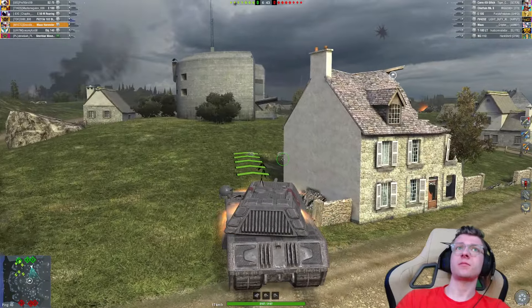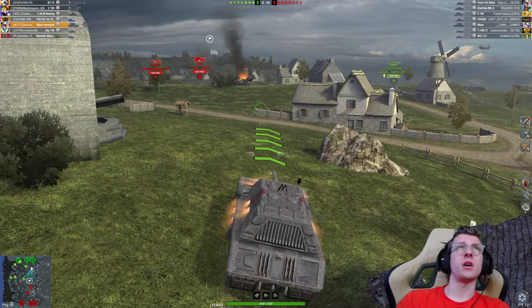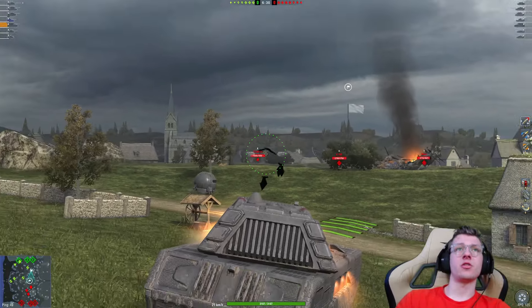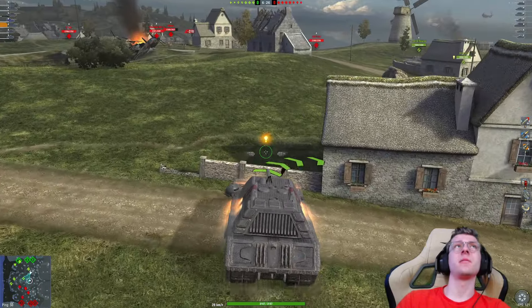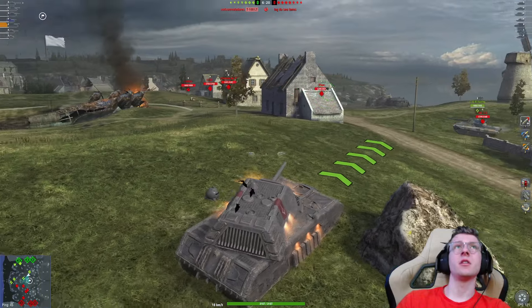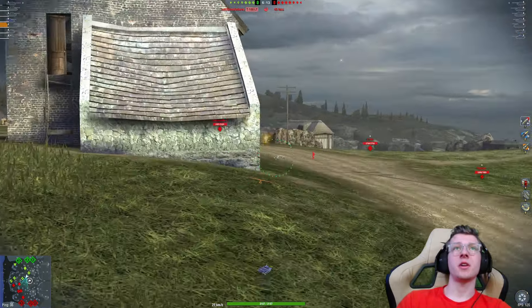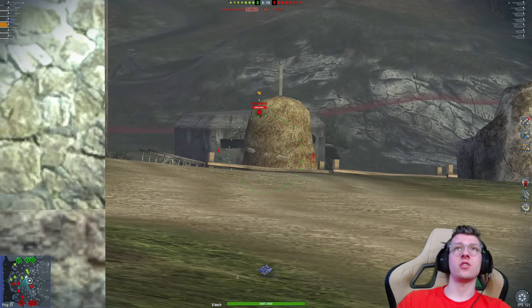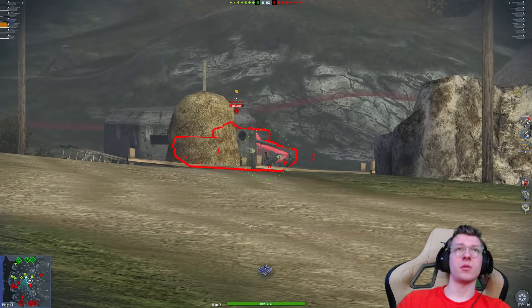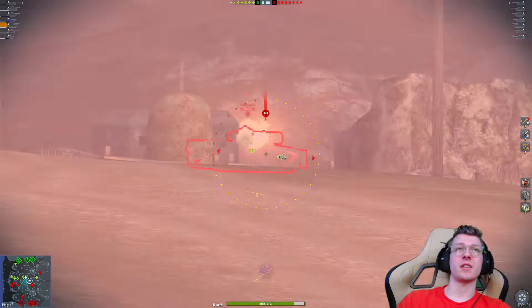I'm going to go this way — feels safer to use this building. Our E50M is going to poke mid. We got the Mouse in front from the Junkie clan. We also have an E100. We're running rammer so we don't have much penetration. We're most likely spotted already. The Mouse in front has already lost a solid chunk of HP — we're just going to get to his side. Not able to cut through though. The Chieftain is camping in the back — let's aim at his side. He's got to repair his track at some point.